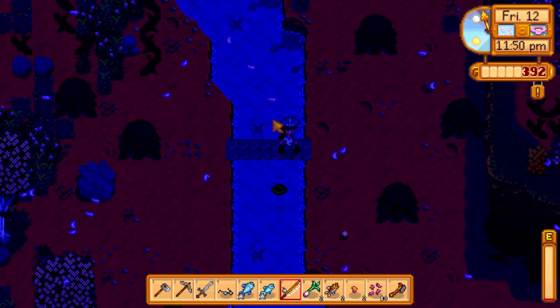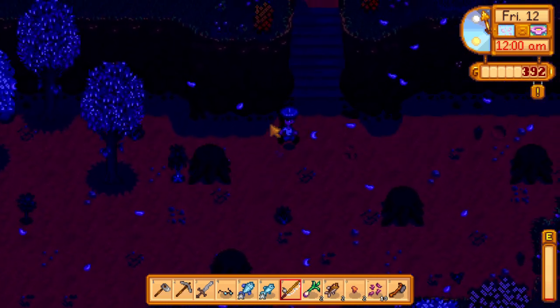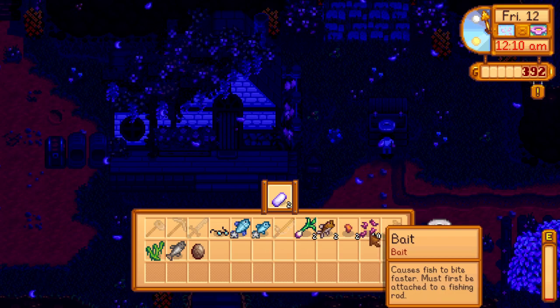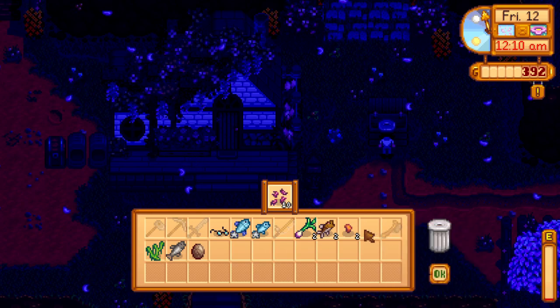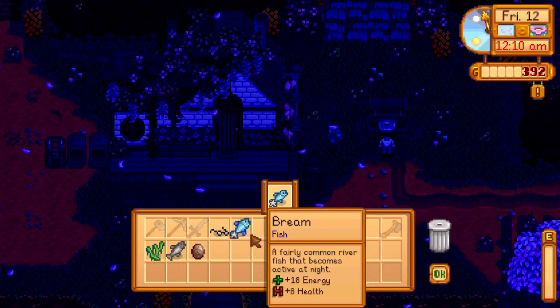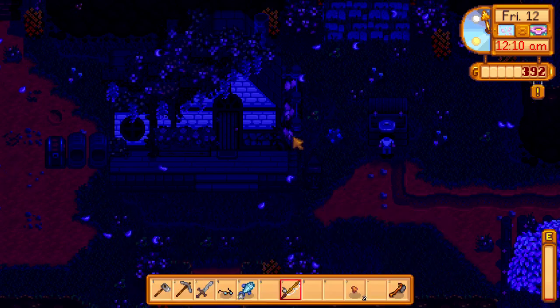Selling things before bed. Going to sell the bait since our bamboo pole can't use bait — it's a bit too simple for that. Keeping the bream since we need it for the community center. Also keeping the chub just in case. The bamboo pole is too basic for attachments, so we need a better rod eventually.